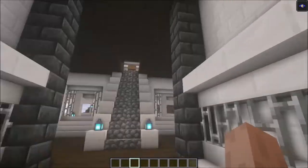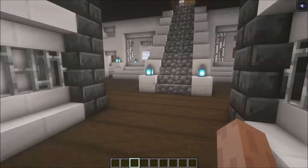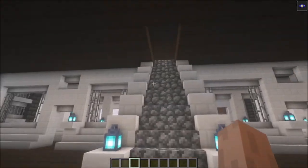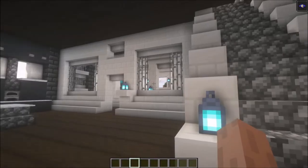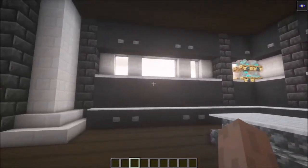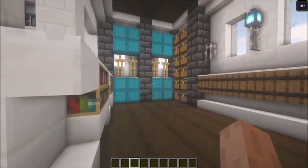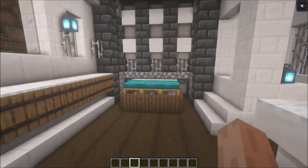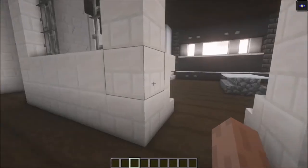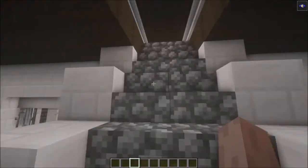We are at the entrance, with a staircase going up and two bedrooms on each side. Here we have a very modern kitchen, and on this side we have our first bedroom. The exact same bedroom is on that side as well.